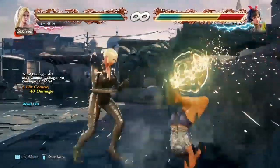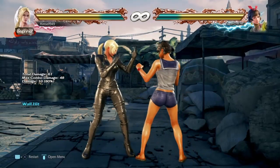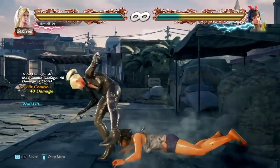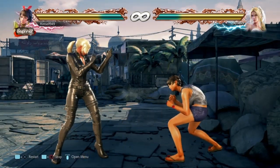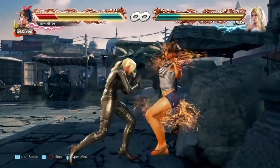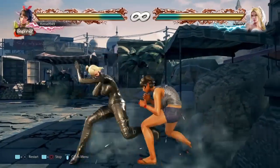One of the best options is db3. Against people who don't hold back, this is guaranteed and that means you get 13 damage for free. Against those who do but don't block low, this puts you at plus 3 and that means we still have some good options.